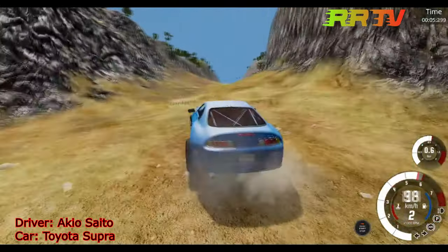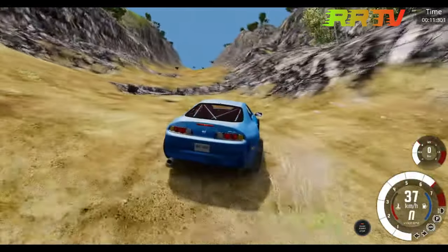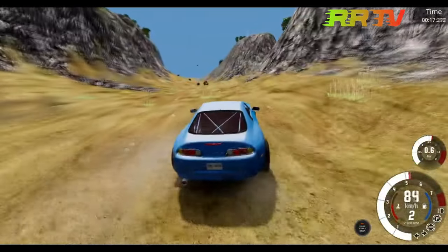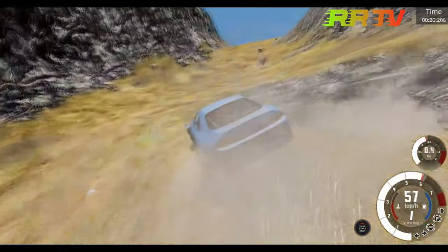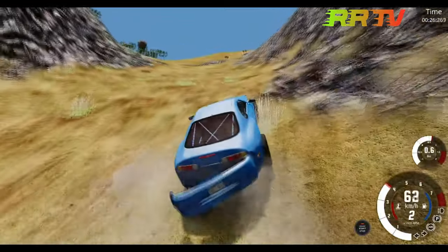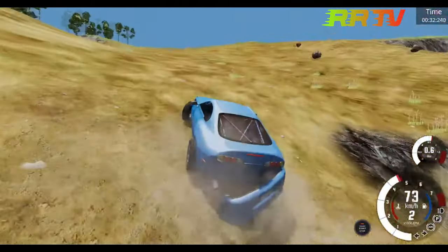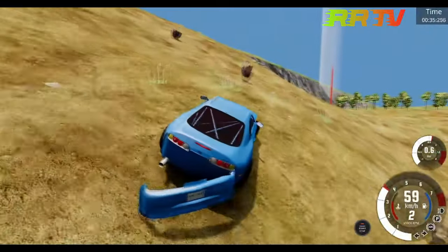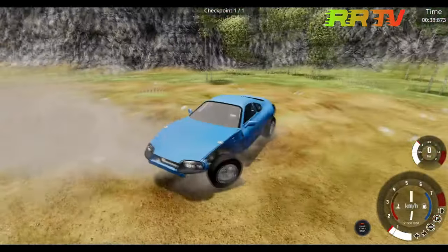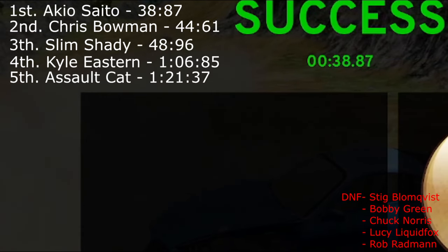He is going very fast up the hill, even through the rock sections — not in any kind of trouble. There goes the black bumper, clipped on something — but that's not the worst thing that can happen. He keeps going very fast uphill. Time: 38 seconds and 87 milliseconds — puts him right in first place!